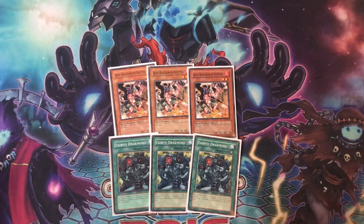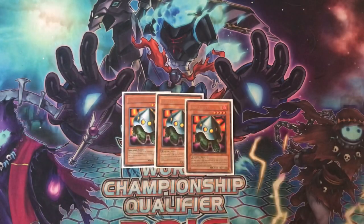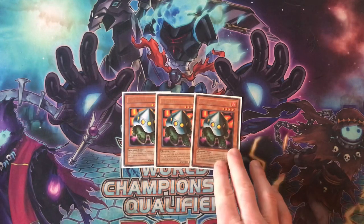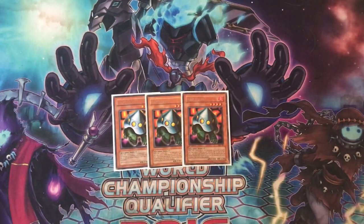To search Kitetsu you might think you could play Reinforcement of the Army, but it's not a warrior — it's a beast-warrior, so you can't. But you can play UFO Turtle. UFO Turtle is one of your main beaters, pokers, and floaters in the whole deck. It has 1400 attack and special summons a fire monster with equal or lower attack, so it can summon a copy of itself or Kitetsu. Your opponent has to out it with things like Chaos monsters or Exile Force, and if they keep running into it you're just going to deck-thin or get what you need.